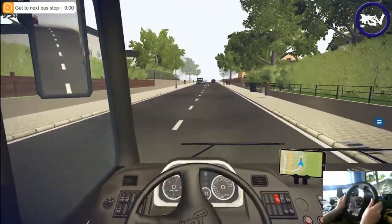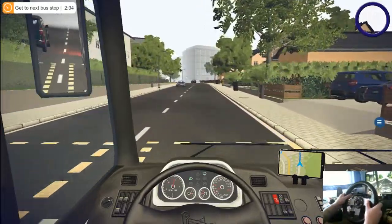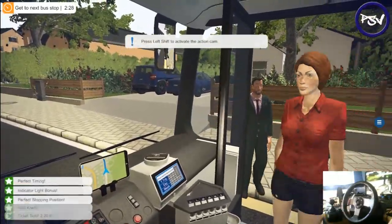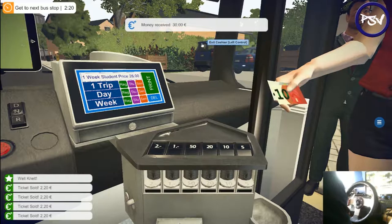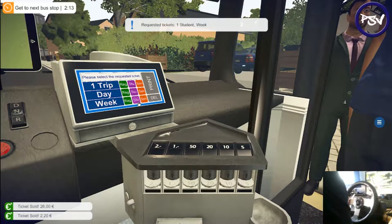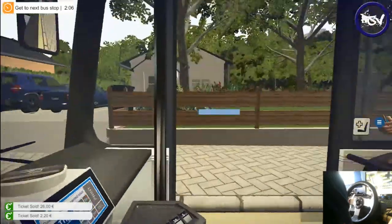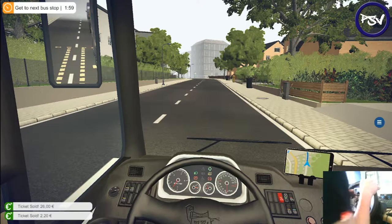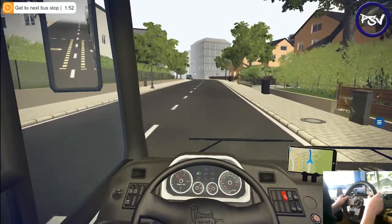We're approaching our first stop here — pick up some passengers for our journey. She wants a student weekly pass, so you go to week, student, print — gives you 30, so she needs £4 change. Not all of your passengers will get tickets — they will automatically just go on, but it's only some that you have to get tickets for. What makes it quite fun is that at least you don't have to buy tickets for every single one, because after a while it does get a little bit tedious. So let's carry on this journey.